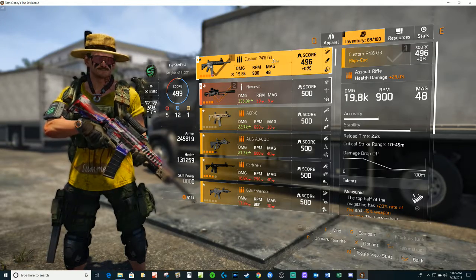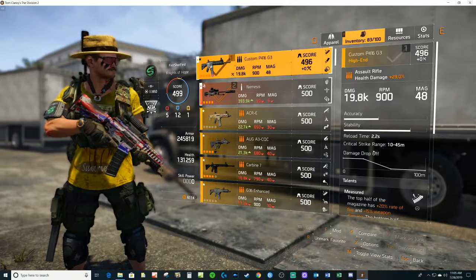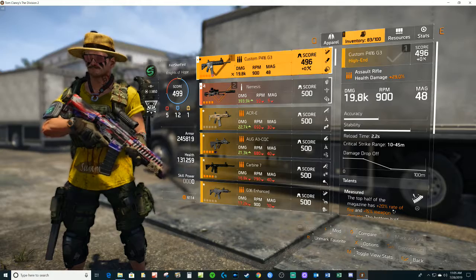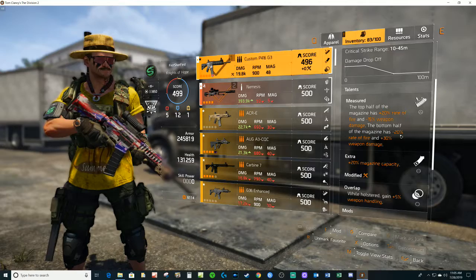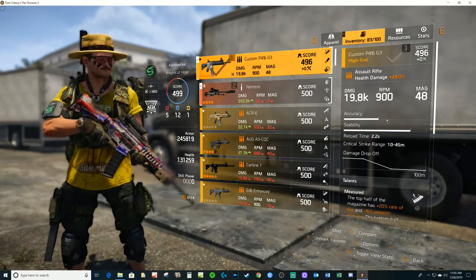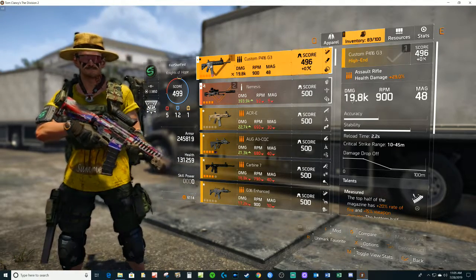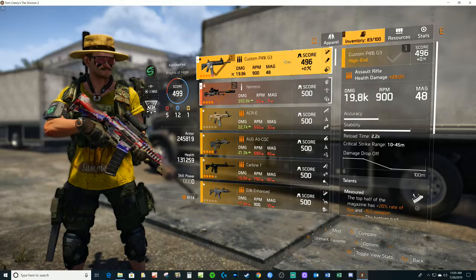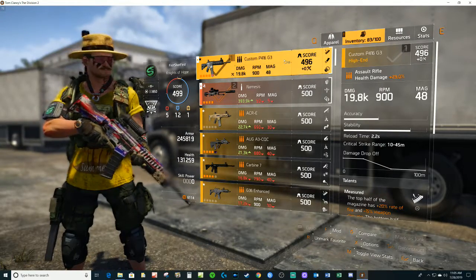Here you see the first half of the magazine stats: the lower damage, minus 15 weapon damage, and the higher RPM, plus 20 percent rate of fire. And the bottom half — minus 20 percent rate of fire and plus 30 percent weapon damage. So the RPMs are gonna drop to 600 and the damage is gonna jump to 24, I think it is.